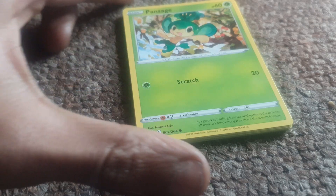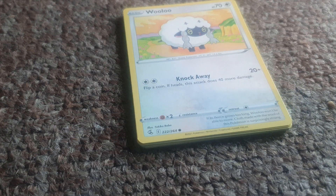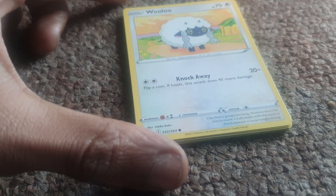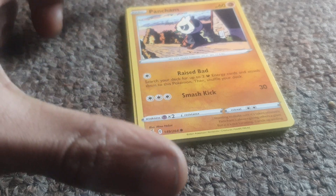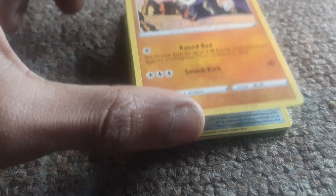Pansage is up next, with 60 health points, a Leaf-type Pokemon having a move of Scratch. Wooloo is up next with 70 health points, being a Normal-type with a move of Knock Away. Followed up by Pancham, having 60 health points, being a Fighting-type Pokemon with moves of Smash Kick and Raised Bad.